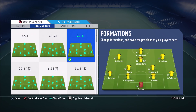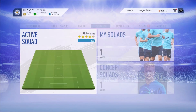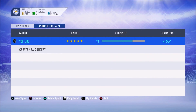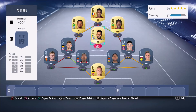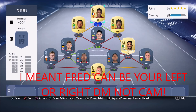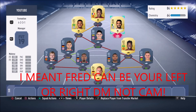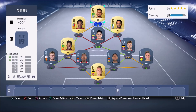In this formation, your right CAM is Mahrez, left CAM is Martial, central CAM is James Rodriguez, and your striker is Jesus. The two CDMs are Goretzka and Fred. Fred can be your right or left CDM — it doesn't really matter. For the sake of this video, Fred goes left CDM, Goretzka right CDM, with Jesus as striker and Martial as left CAM. When you change formation in-game, this is how your team should look.